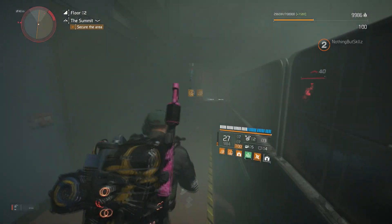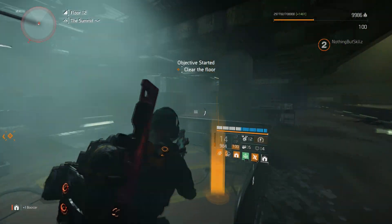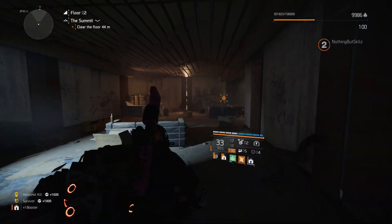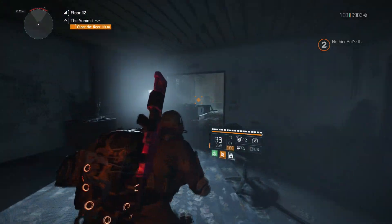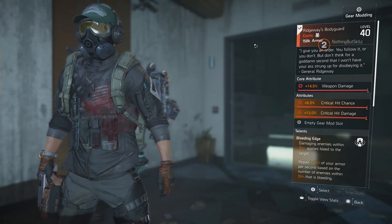Out of the first two exotics — the Backfire SMG and the Momentum backpack — I had a lot of fun playing with both. But it didn't stop there. We have a third exotic coming, and this one was also a lot of fun. The third and final exotic coming with Title Update 11 is a chest piece.